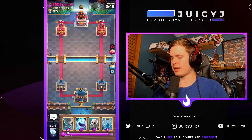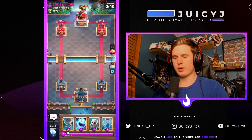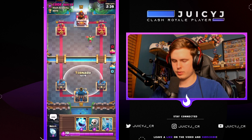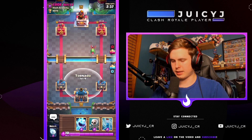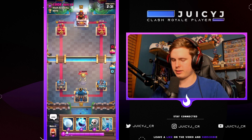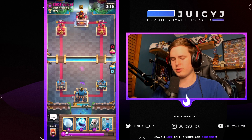Third in the misc category is the baby dragon. This was interesting to test — it's pretty difficult to get the timing down. When your opponent places a baby dragon in the back, you place the tornado three tiles up from the king tower. You're going to take two baby dragon hits on your crown tower, but you'll get that nice juicy activation.